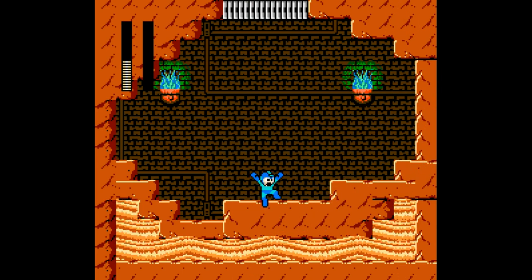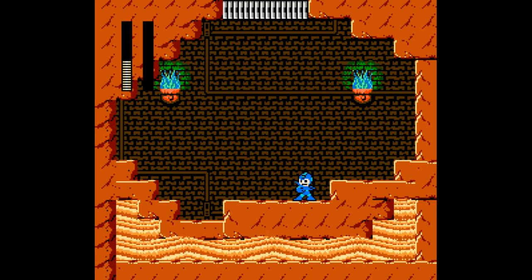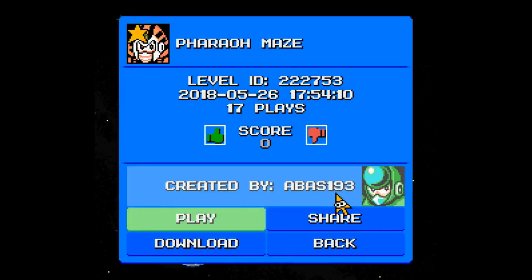There was a pretty neat boss room for Pharaoh Man — some elevation in the room so he can jump around and be a nuisance. Decent stage all around, Abbas193. Very easy, not much challenge, but it's a nice stage to stroll along and I can't really complain.